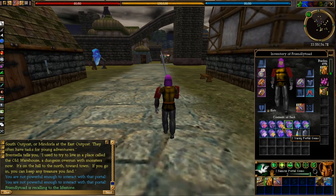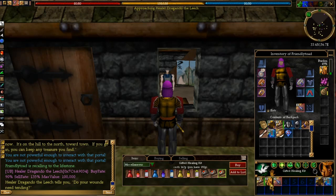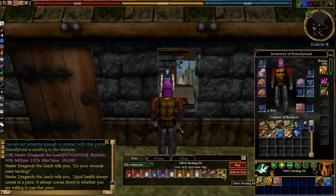My goal today is I want to run Lithia's bow quest, but first — did we have healing kits? No. Okay, so let's buy some healing kits and some stam potions because that got us killed last time. Oh, I've got like no money. Well, at least we got two healing kits. Stam potions we'll have to do later.